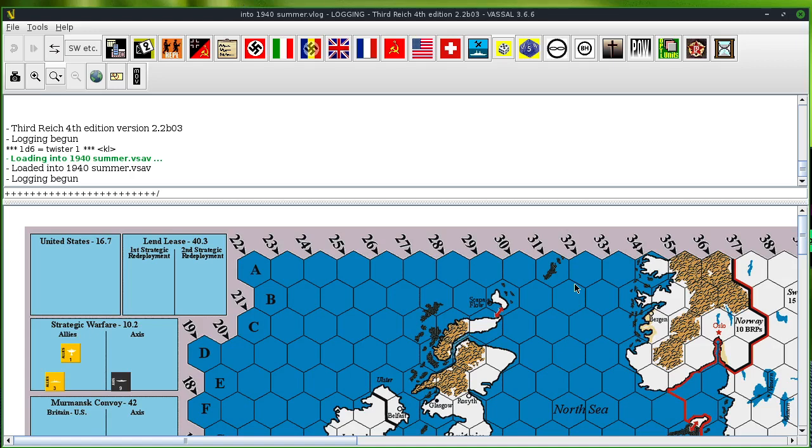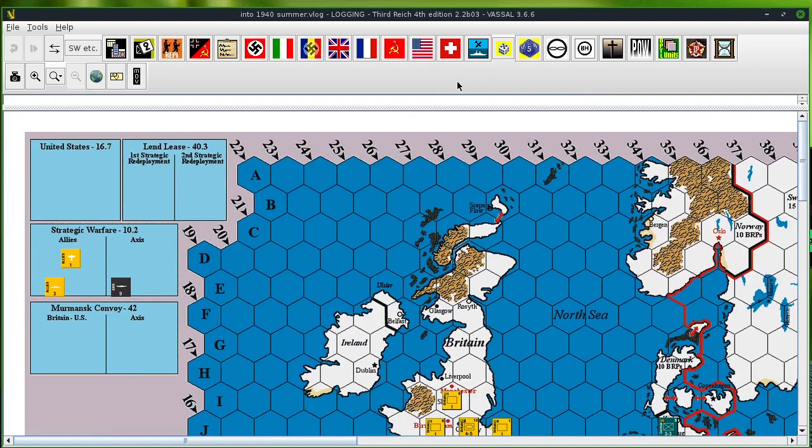Hello everybody, Keith here with Math Funny Games. Today we're playing Rise and Decline the 3rd, 8th, 4th edition. We are on the 1940 summer turn. That was the British Anthem — I played that because the Allies are going to go first and the British are going to go.